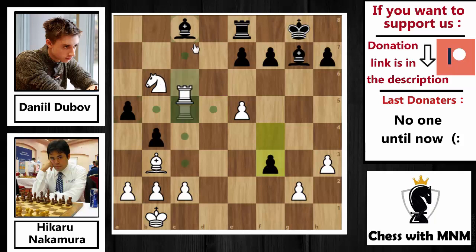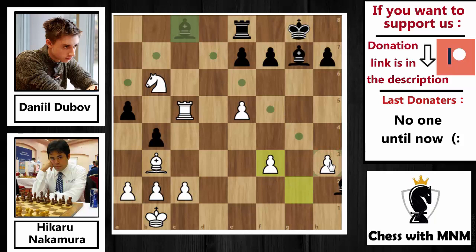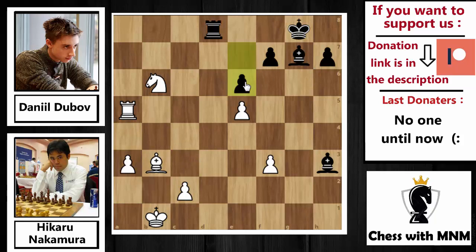The idea with f3: if you capture on c8 with Rxc8, then Rxc8 comes and after Nxc8 then pxd2 and g1 is next — there's no way to prevent it. So White cannot capture on c8. If White captures on f3 — which is what happened — then after gxf3, the h3 pawn is unprotected, so Rxg3 was played. Rxa5 — White wins a pawn, but gives away the only open file. Dubov immediately goes to that file with Rd8. a4, pushing the passed pawns, bxa3, and now e6.